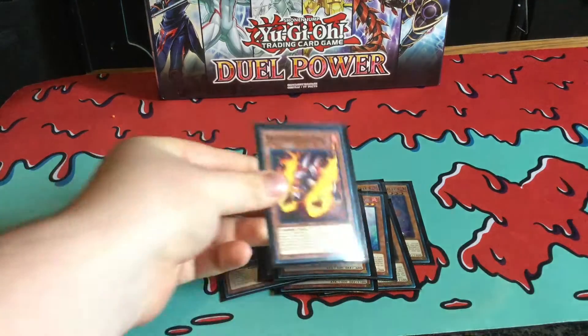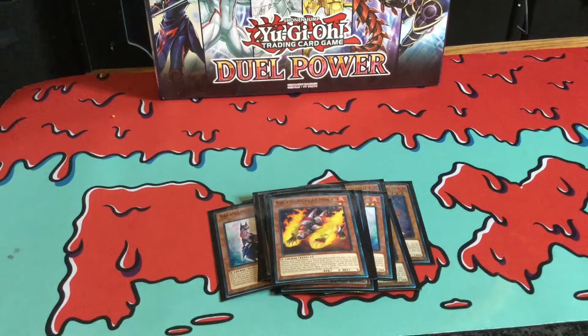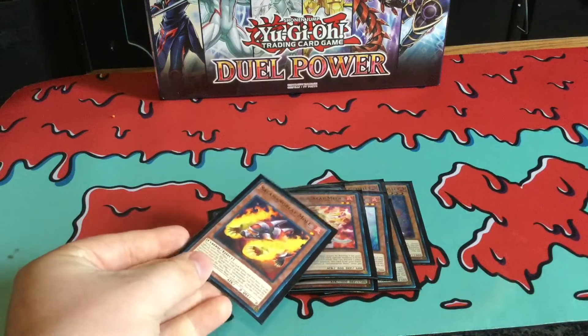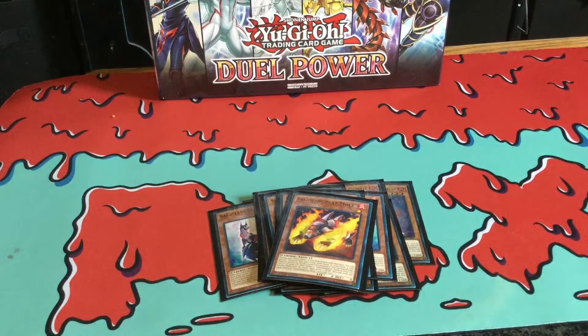And I'm also going to be running one Mole because I actually want to do some plays with Heat Leo, because of its effect when it's actually Link Summoned using its same name. Basically, you can target one of your opponent's monsters and one of your monsters in your graveyard — aka Salmongreat Mole — and you can actually change it to zero attack.